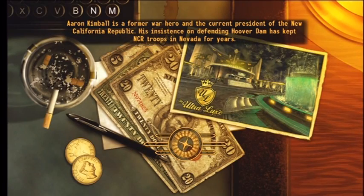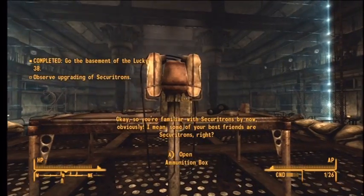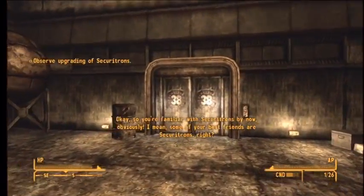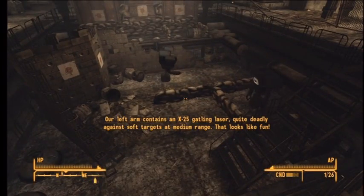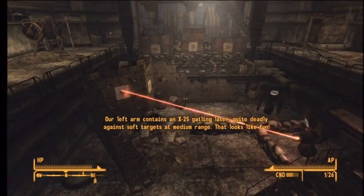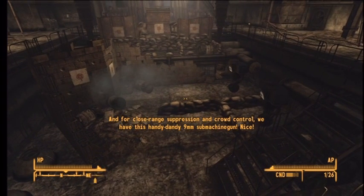I have a very bad feeling about what's going to happen now. Step closer to the demonstration area, please! Okay, so you're familiar with Securitrons by now, obviously. Some of your best friends are Securitrons, right? Our titanium alloy housing does a good job protecting our delicate electronics against small arms. Our left arm contains an X-25 Gatling laser, quite deadly at strategic reach. That looks like fun! And for close range suppression and crowd control, we have this handy dandy 9mm sub-machine gun.